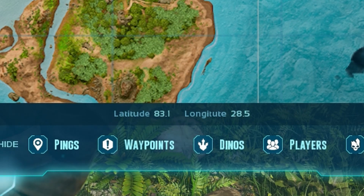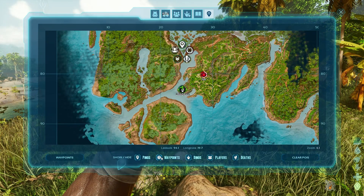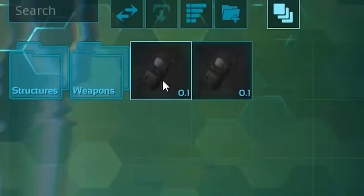Bonus change: the map now displays your coordinates by default, which means the compass and the GPS are no longer in the game. Thank god — which means no more of those trashy double GPS blueprint supply drops.